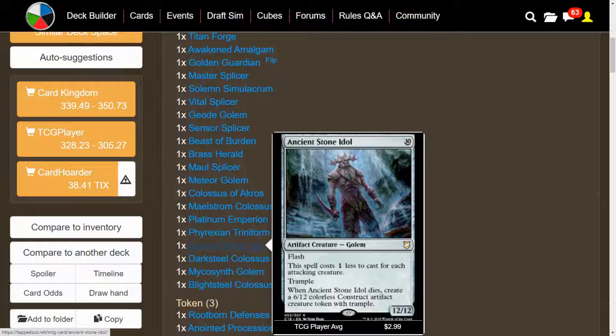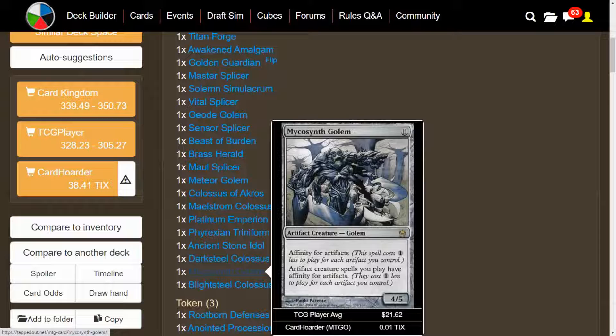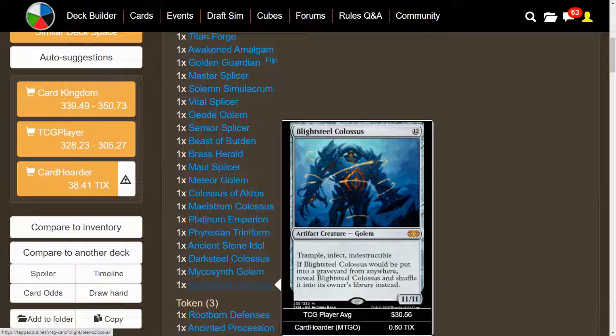We have Ancient Stone Idol — a 12/12 Golem with Flash and Trample that costs 1 less to cast for each attacking creature. It's a cool trick to play if we're being attacked, so we can block their best creature with a 12/12. When it dies, we get a 6/12 colorless Construct artifact creature token with Trample — not as good since it's a Construct, but the original creature is a Golem. We have Darksteel Colossus — Indestructible, Trample, 11/11 for 11, a lot better when you have artifact synergies and Golem Tribal. We have Mycosynth Golem with Affinity for Artifacts, costing 1 less for each artifact you control, and artifact creature spells you play also have Affinity for Artifacts, so if you have nothing but artifact tokens, it makes all your artifact spells essentially free. And then we have Blightsteel Colossus — Trample, Infect, Indestructible. So it's Darksteel Colossus but even better.